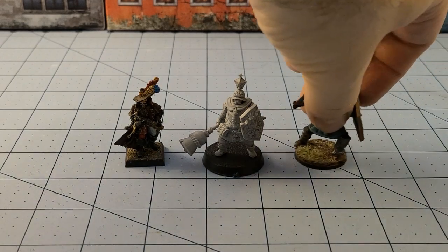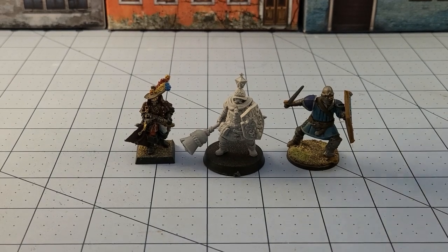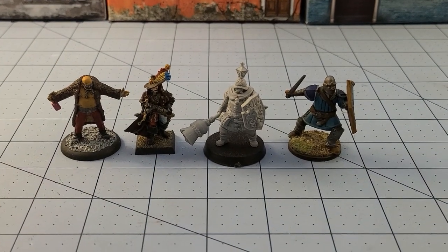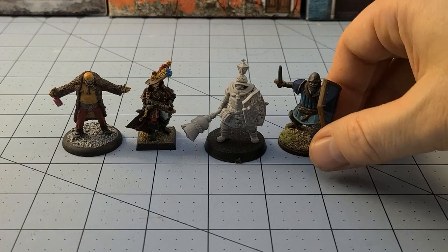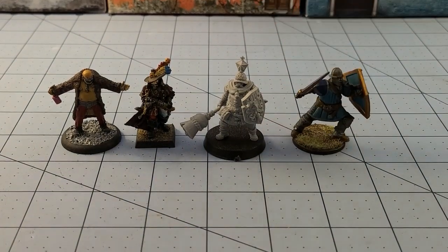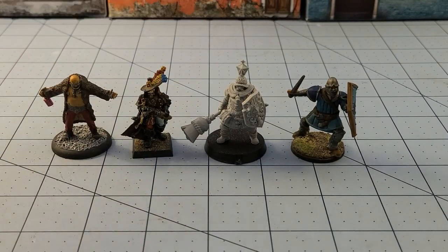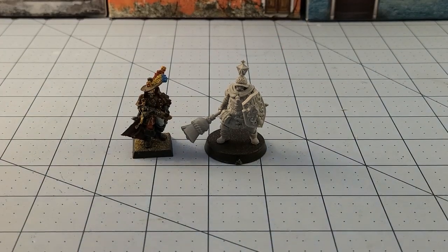Our good old Witch Hunter friend, a Human Conquest model. And our good old Privateer Press Bloody Brannigan. You know what's funny? For as much belly-aching as people complain about the Conquest humans being way too out of scale — honestly, that doesn't look too bad. They look like they could be in the same Warband if you wanted to do something like Dragon Rampant. The detail is a little bit softer on the Conquest men-at-arms here, but I think they work really well together. Pleasantly surprised.